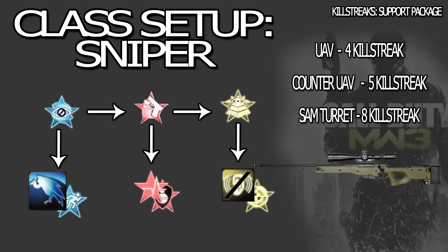My last class is my Sniper class: Blind Eye, Quickdraw, and Sit Rep. This is pretty much a quick-scoping class. I don't know how much quick-scoping I'll do in Modern Warfare 3, but it's always good to have faster aim down sights with Quickdraw. Blind Eye is Blind Eye. Sit Rep is just to detect footsteps, claymores, and equipment. Variations: Scavenger for scout sniping, Extreme Conditioning to get to places faster, Hardline or Blast Shield for scout sniping, and Steady Aim or Dead Silence. Killstreaks: the Support Package — UAV, Counter UAV, and Sentry Gun. Kind of a team-play setup.